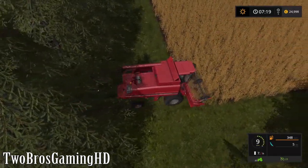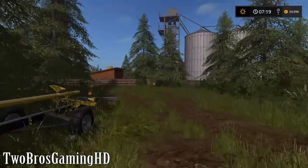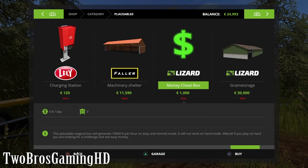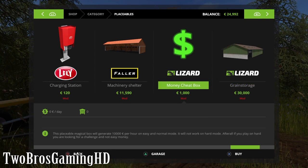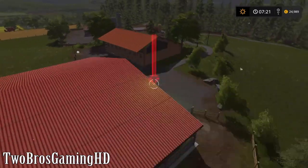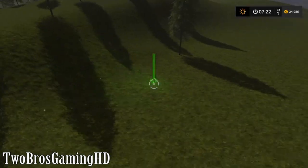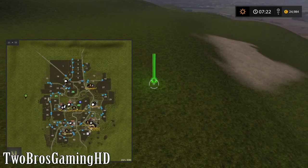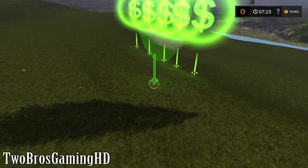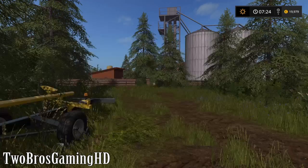I'm just going to hire a worker to do this job actually. And then I think that I'm going to buy some money boxes because I want some money on my account. You can see there is a money cheat box right here, but I don't know if it's the right thing to do - I want to make this a legit game. So maybe I'm just going to buy five of these to actually just cover my expenses. That means I get like 50,000 every time the clock turns one hour, so I get 50,000 every hour in the game - and that's not much, but it's okay for me.